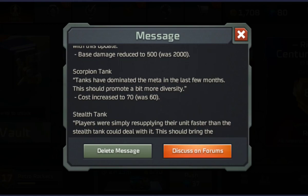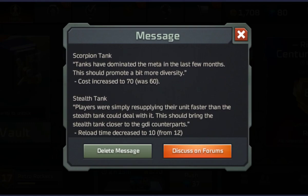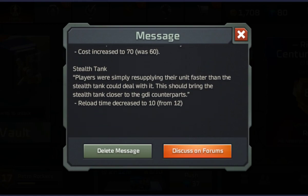Scorpion tank — same thing that happened to the Predator tank: they've increased its cost to 70, same situation. Finally, the Stealth Tank: players were simply resupplying their unit faster than the Stealth Tank could deal with it. This should bring the Stealth Tank closer to its GDI counterparts. The Stealth Tank reloads faster — they're probably talking about when it fights Orcas or Mohawks, it's a lot more competitive and can take off more life before getting destroyed. I'm guessing when it shot an Orca and the Orca survived, the Orca would just kill the Stealth Tank — something along those lines.